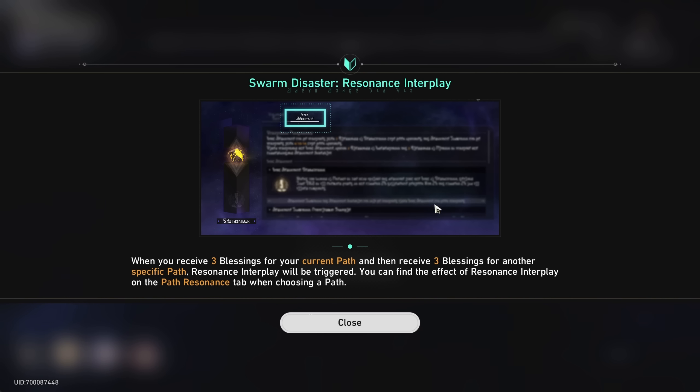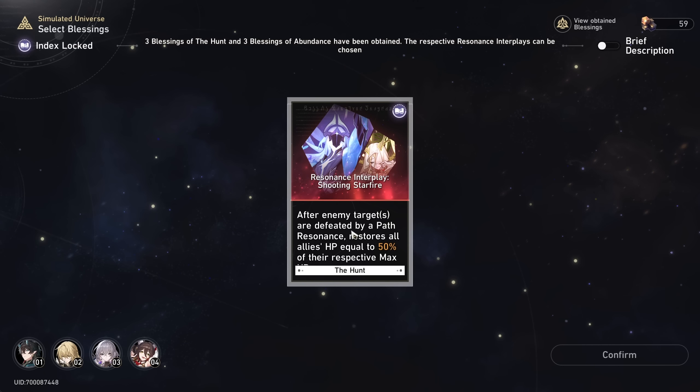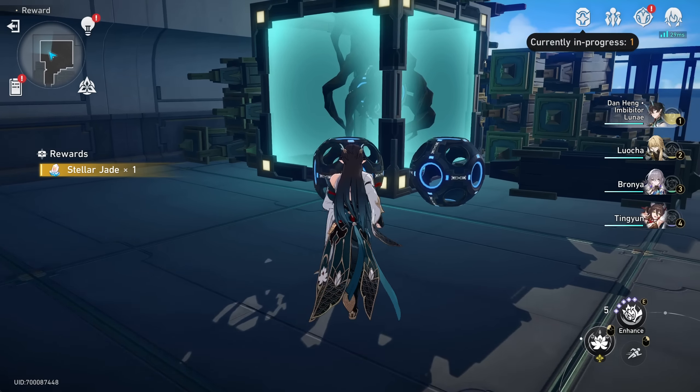I actually didn't know that. Okay, we have resonance interplay — when we have three blessings of the current path and three blessings of another path we get shooting starfire here. Is this like abundance since we were restoring HP? Abundance and Elation apparently. I'll check that out in more detail later.